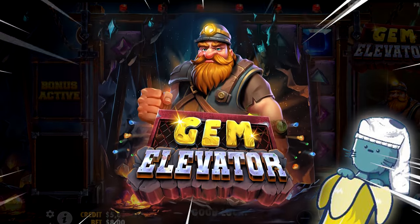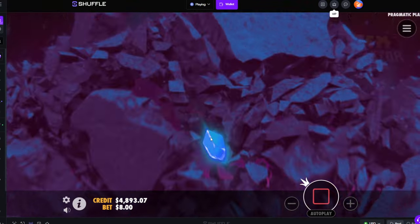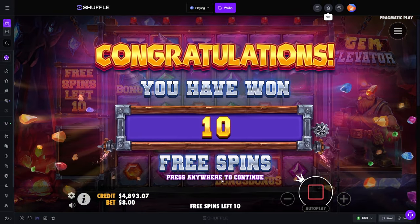All right, what's up guys? We are on Gem Elevator. This is a new Pragmatic slot. I'm guessing it always takes four scatters to get into the bonus. Yeah, ten spins.